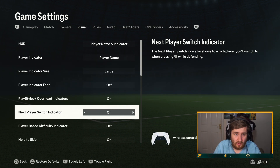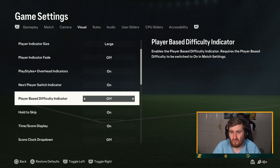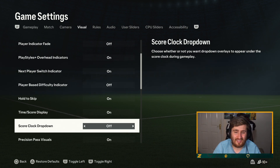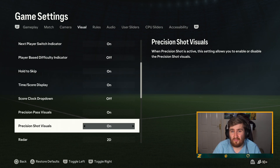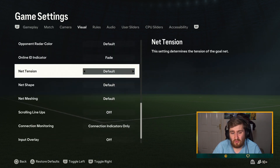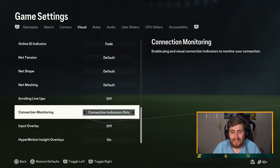Next player switch indicator — definitely want that on; you want to see who you're going to switch to next. Player based difficulty indicator — never heard of that; it seems more like something against the AI. Score clock drop-down is like random facts in-game — I don't like that, it just clutters up the pitch. Precision pass visuals — I will definitely have this on while I'm getting used to it. Precision shot visuals — I'm not using precision shot at the moment; we'll see how it gets on. I never mess with the radar, but you can also see your input overlay and connection if you want.